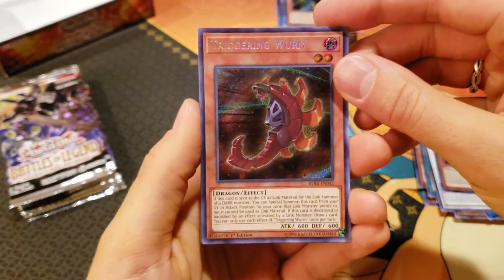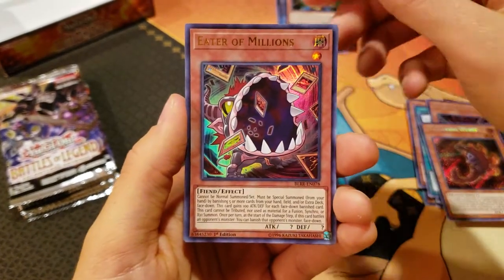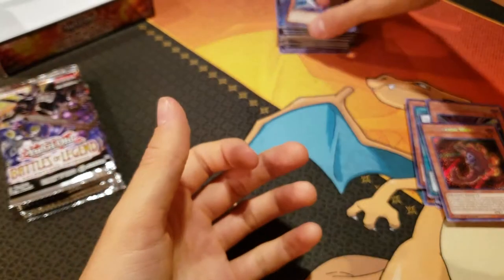We've got a Triggering Worm, the Banishment of Dark Lords, Eater of Millions, Iron Knight, and a Neospatian Air Hummingbird. Very cool. They all had names, I think, didn't they, in the show?